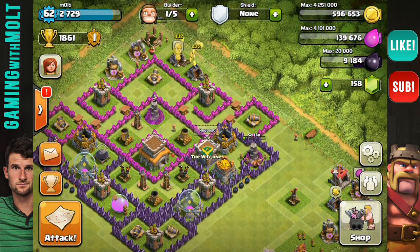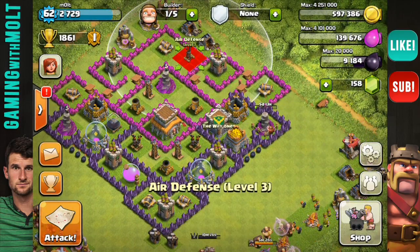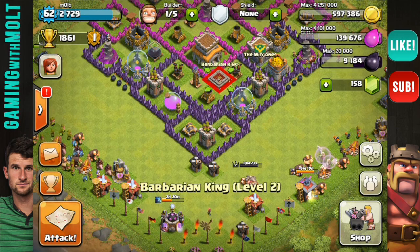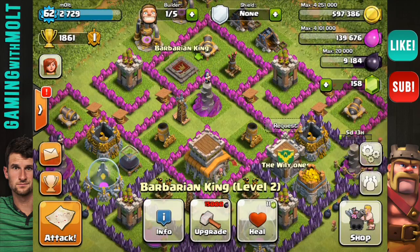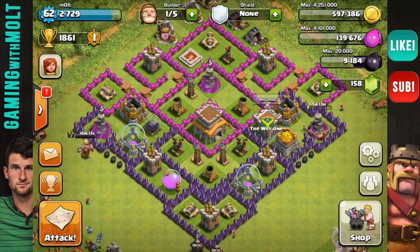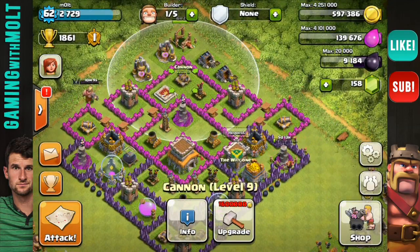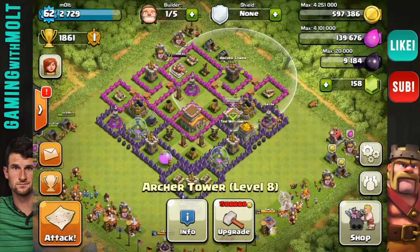I'm really excited to see how this works against giants — that is the main purpose of it, being a giant base. I'm also going to drop my barbarian king here in the back so that he can't be drawn out easily. Anyone who drops troops won't be able to draw him to the edge without getting fire from this cannon, which covers that entire range, as well as these archer towers.